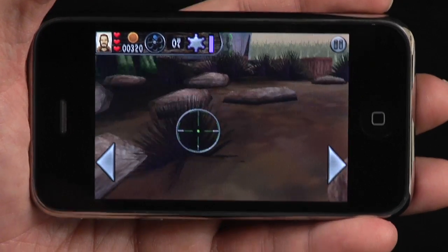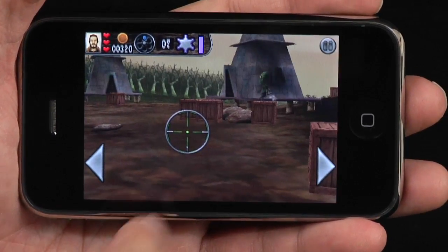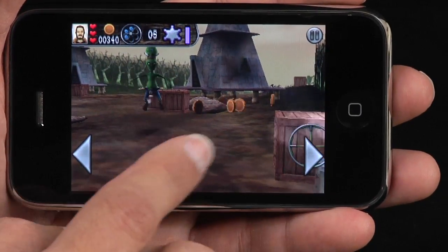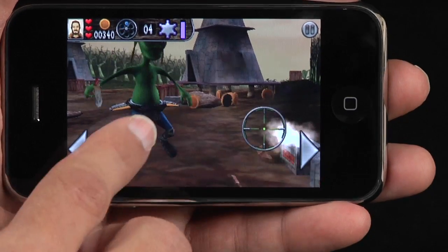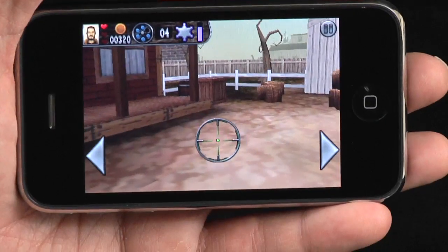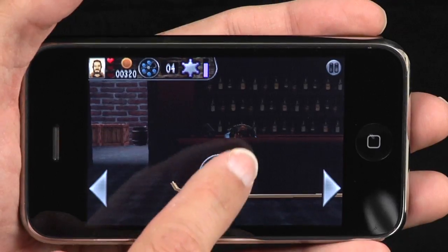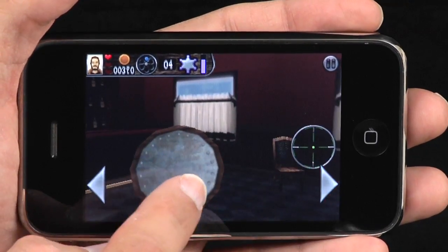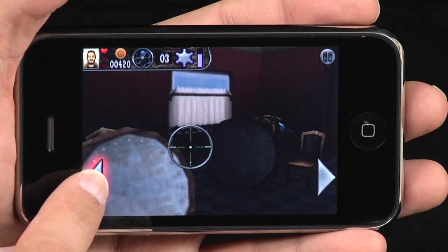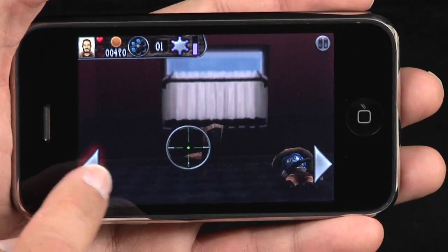Billy Frontier is another example of how sometimes a game that was considered mediocre on one platform can be great on another platform. Honestly, I never considered Billy Frontier to be one of our best Mac games, but it works so well as an iPhone game that I do consider it one of the best for that platform. The same thing happened with our other game, Enigma. Pangea Software's forte was doing large action-adventure games that took us most of a year to develop, and Enigma was just a little puzzle game, so I never thought much of it. But it ends up that Enigma, like Billy Frontier, makes a great iPhone game because it's such a perfect match for the platform.